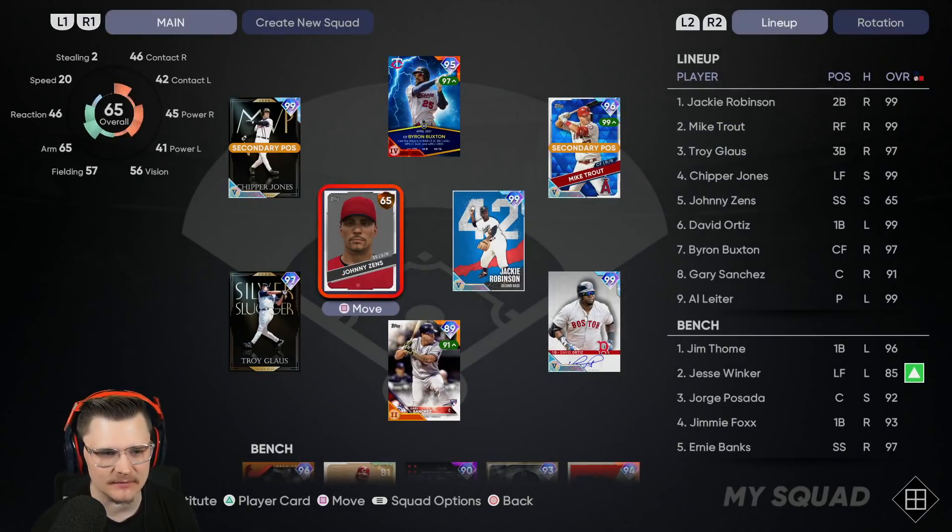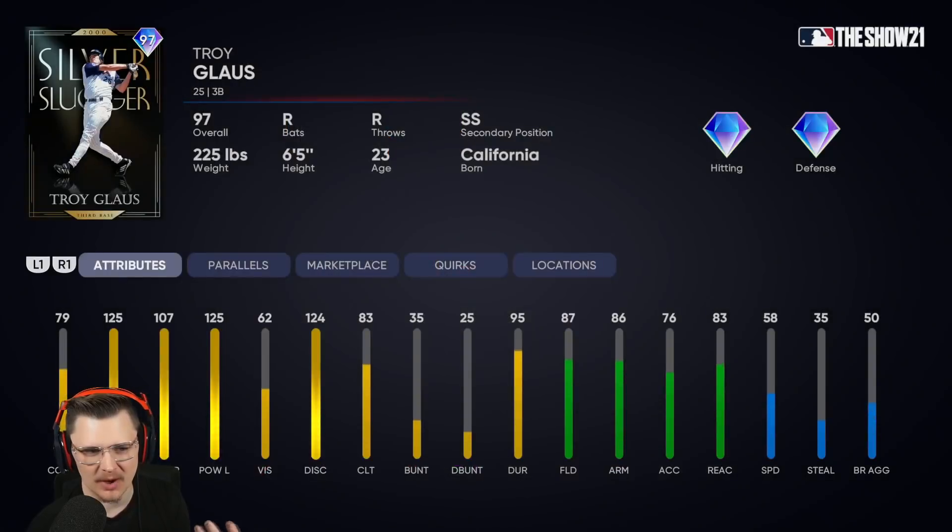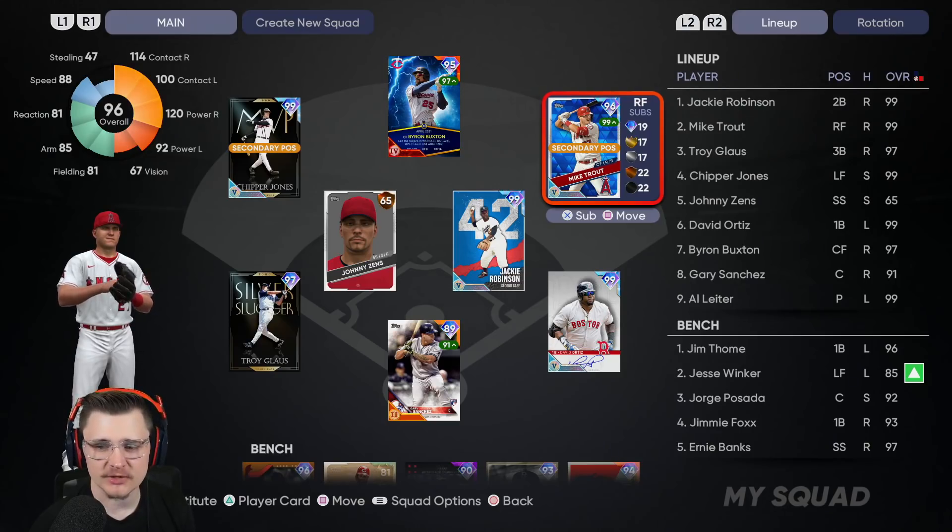We'll take a look and see how much his fielding changes at short — it doesn't really show me unfortunately. I would imagine he probably has like 81 or 82 fielding over at short. So we'll be using Troy Glaus in his primary position, right field.